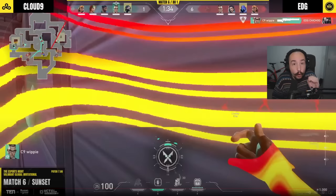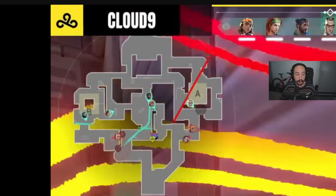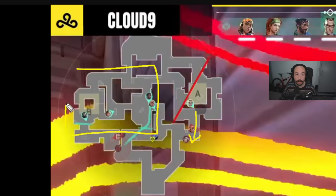Even if nobody comes into your area, you're still providing huge value to your team. If you get posted on this line and there's nobody there, the rest of your team only has to worry about this portion of the map. And that makes Sunset really small — really, really small.